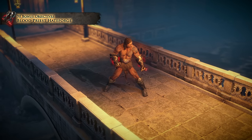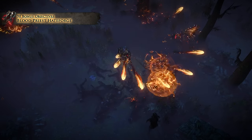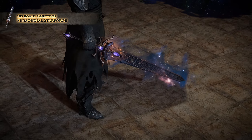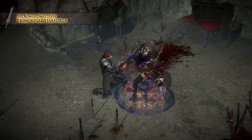Blood Priest Hateforge is favoured with the Blessing of Queen Atsiri, summoning her apparition whenever you use a Vile skill. Primordial Starforge and Primordial Voidforge are unlocked separately but mirror each other's effects, infusing enemies you shock with the emptiness of space or the horrors of the void respectively.